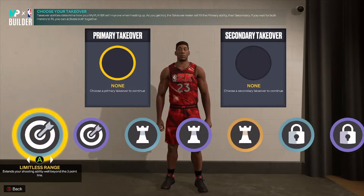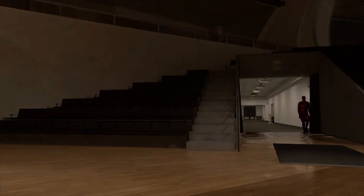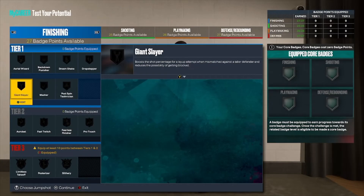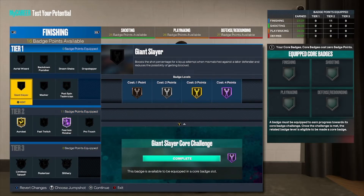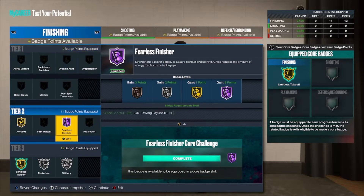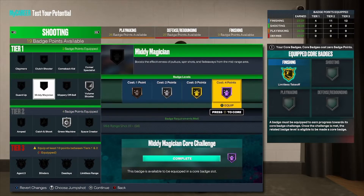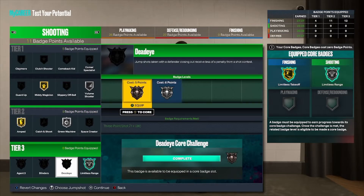I'm going to go Limitless and Spot Up. Let me see what badges I can put on — Gill Score, that's a good badge. Hall of Fame Acrobat, put that on. What else? Giant Slayer — there we go, Hall of Fame. Silver, silver, put that on. Gold for fading, put that on. Stamina is terrible — put that on.